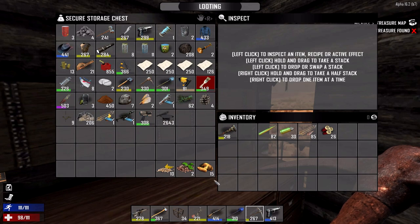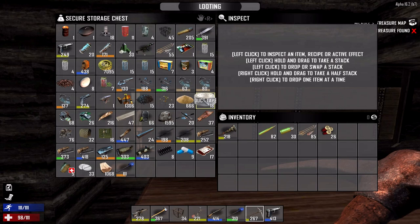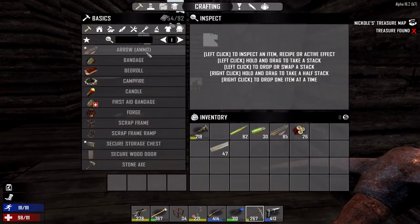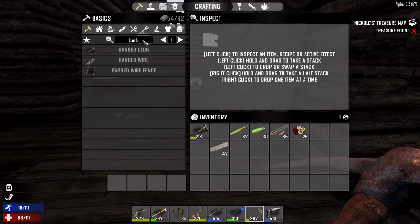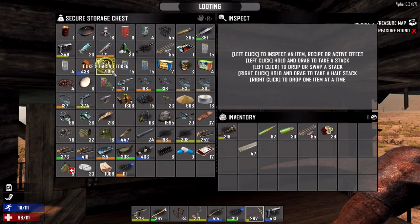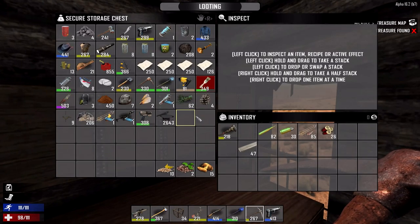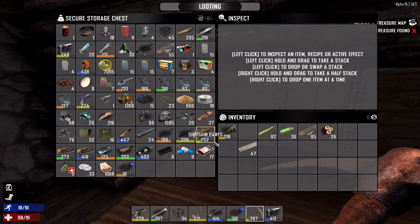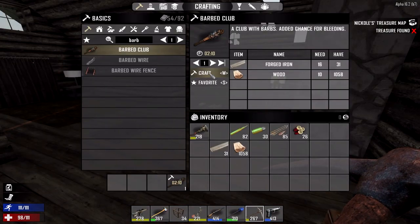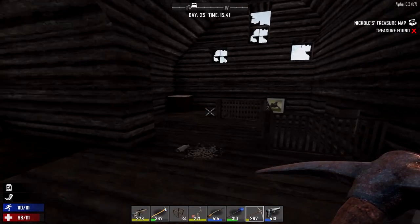Maybe a melee weapon might be a good investment, because we've kind of run out of formidable ones and we can't really craft any. So I'm grabbing the forged iron. We're going to try to make ourselves a barbed club, which I think we need some wood for. So I'm gonna cop a little bit of wood, and then we're gonna do that. That's a lot of wood we're gonna be utilizing to try and reinforce our base a little bit as the time comes.